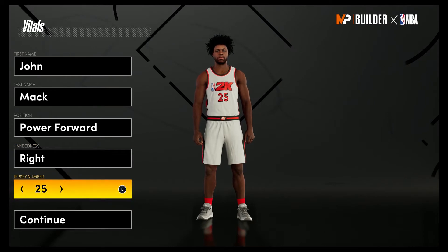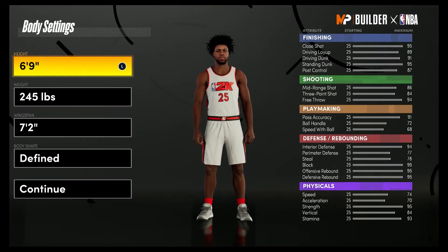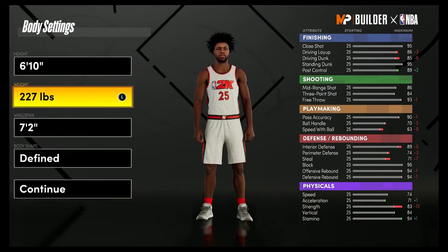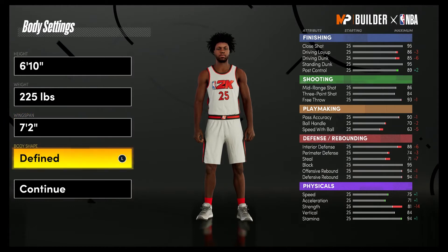This is going to be power forward. Hand and jersey number don't matter — I just chose 25, that's the number he wore at Maryland. For the body settings, bring him to 6'10". For the weight, bring him down to 225 pounds — that is his exact height and weight. The wingspan you're going to leave at 7'2", which is also his actual wingspan. Body shape doesn't matter; I'm going with defined.